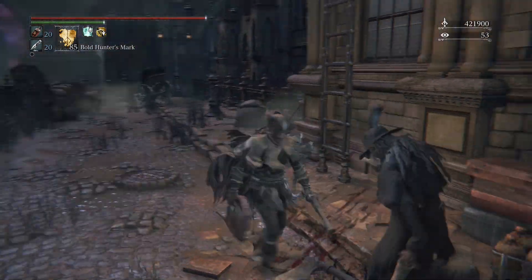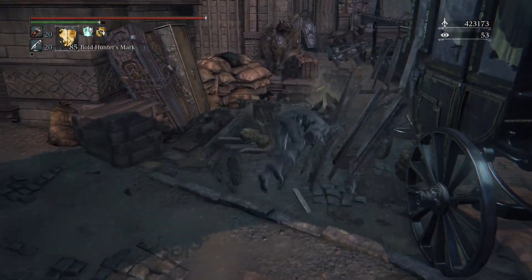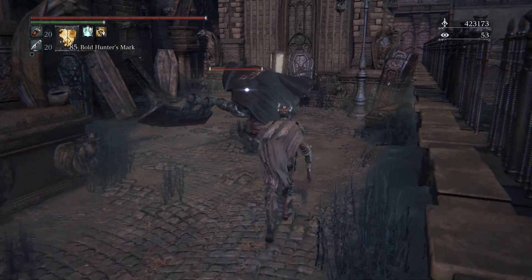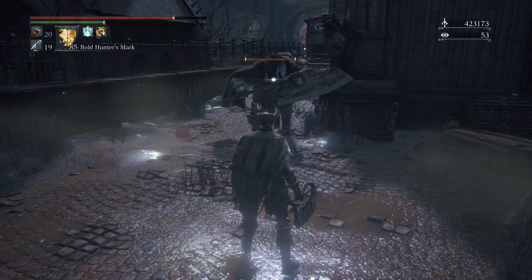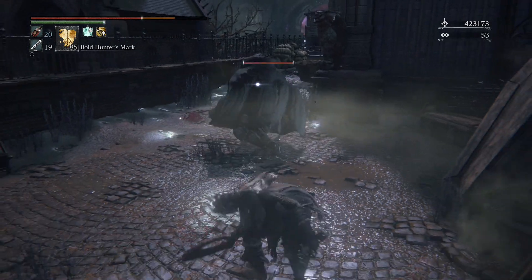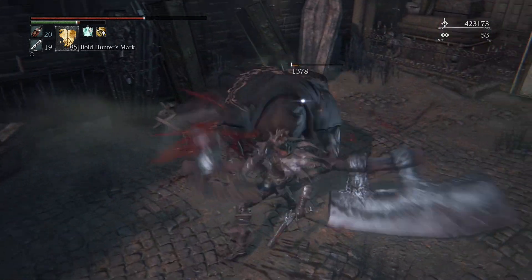Slide down the ladder, kill him, walk through this gate, and we're going to hop over. We want to kill this Executioner here, over and over, in order to get a pretty crappy Blood Gem, in all honesty. But we're going to speed this along until we get the drop.